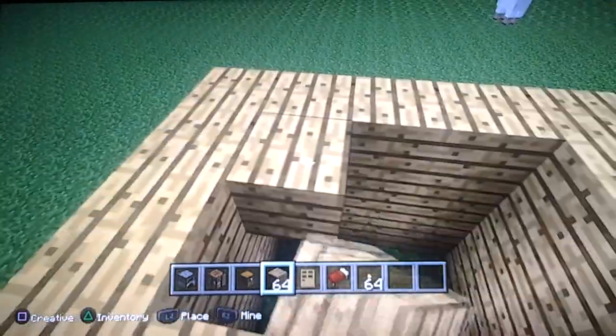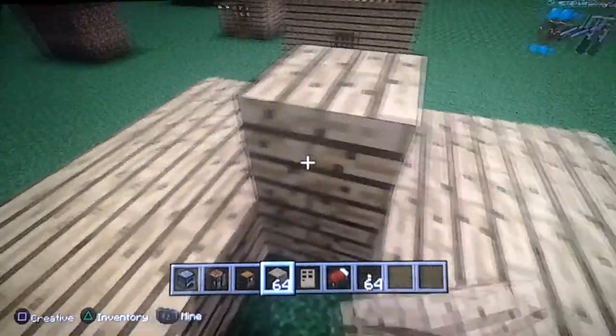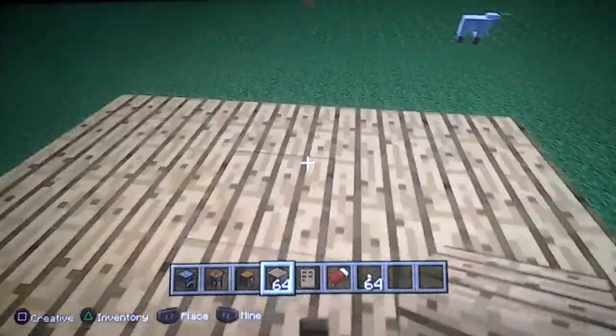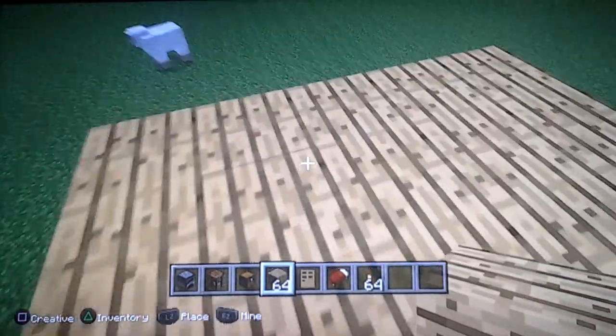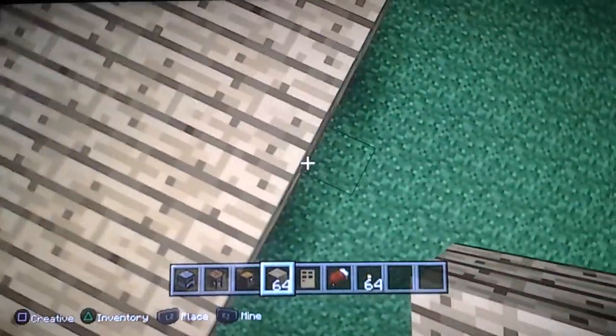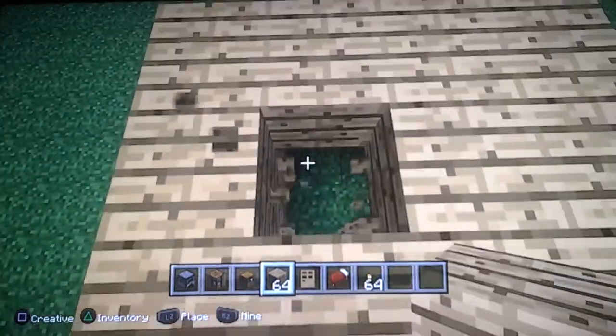Then of course you just want to fill these in, just like that. When you're done with the roof, there's the door — you'll want to be even with the door, but on the back side of the house.